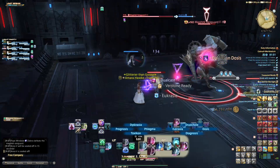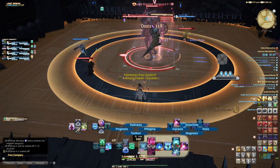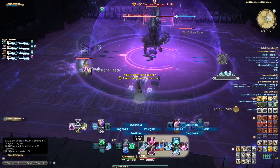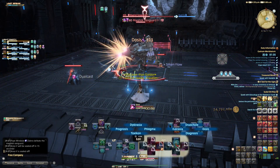Make sure to pay attention and dodge the AoE attacks. Don't stand in the poop. Tanks should be using one of your damage mitigation abilities for tankbusters. Otherwise, this fight is pretty straightforward — burn it down.